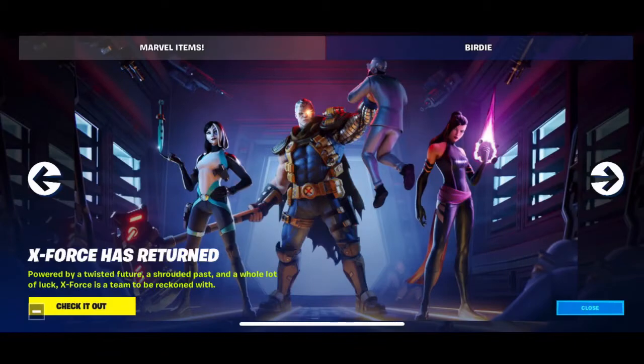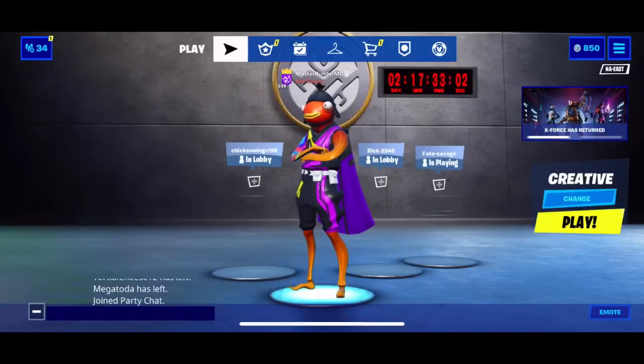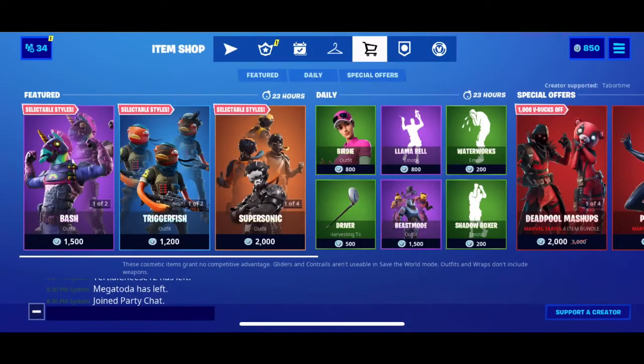I just wanted to do another item shop review. I saw that the X-Force came back, even though they were already in the shop the full whole day yesterday. It says X-Force has returned and the description is: powered by a twisted future, a shrouded past, and a whole lot of luck — X-Force is a team to be reckoned with. Go in the item shop and you can see they're here.